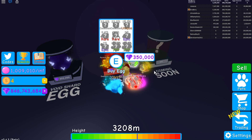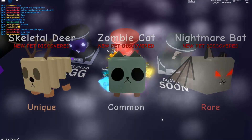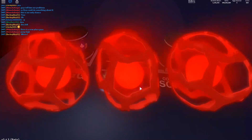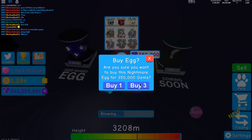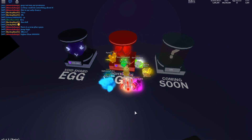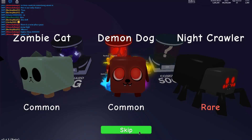Let's open some of these eggs — it actually gives you percent chances now. For common it's 33%, for unique it's 19%, for rare it's 9%, for epic it's 3% and 2%, and for legendary it's 0.02% and 0.01%. We can buy 3 at once because we have the multi game pass. We got a rare Nightcrawler — that's the 4.5% chance, which isn't that bad. We're going to open 5 more of these.